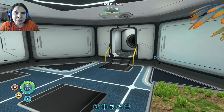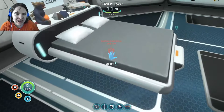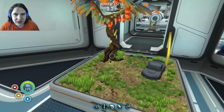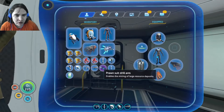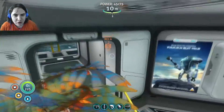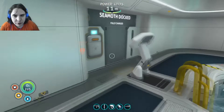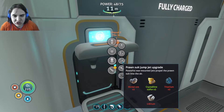Hey everybody, welcome to part 18 of Let's Play Subnautica. If you remember last time, we went into the inactive lava zone and we found the alien thermal plant and we also got the drill arm for the prawn suit. Now what we are going to do is focus on getting the prawn suit jump jet upgrade.